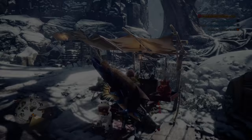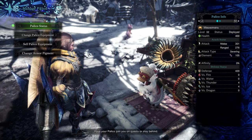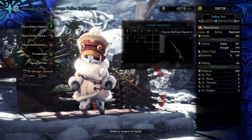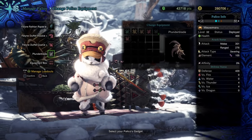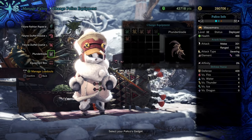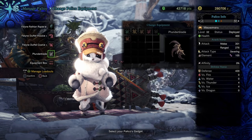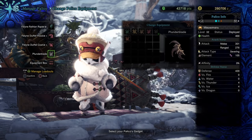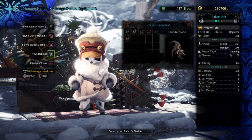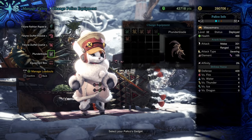First things first, go right on over to the Palico manager. If you already haven't, make sure that you go to Palico equipment and put on that plunder blade. I feel like we reached a point in World where I stopped using plunder blade because we didn't really need those materials — you were farming arch tempereds, things like that. But you're going to be wanting to farm everything you can find, and having the plunder blade is going to help you greatly.